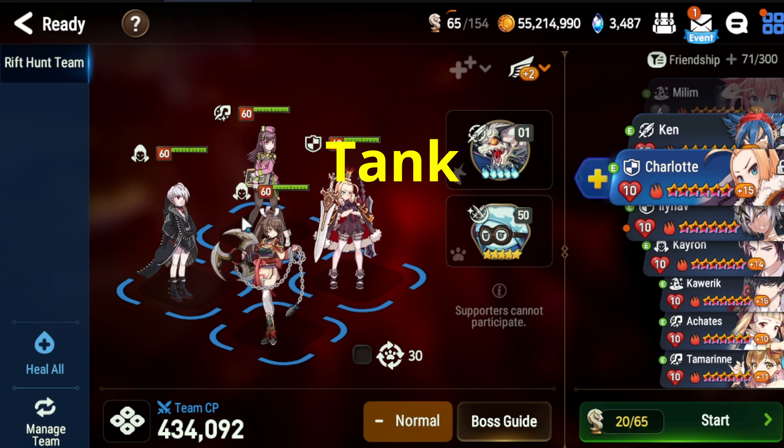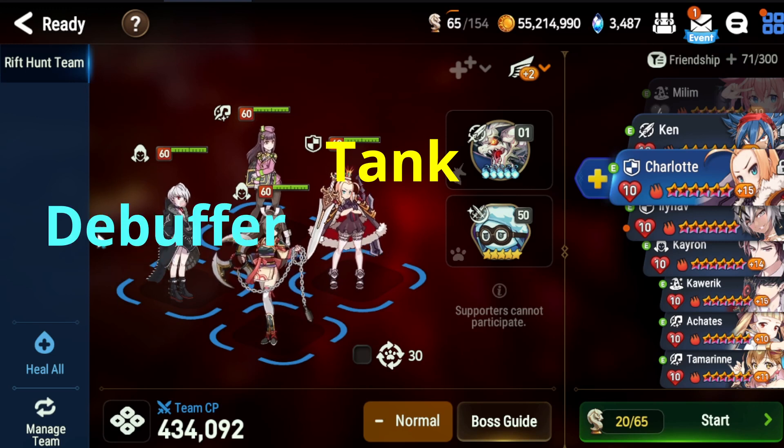You need a unit with a passive skill that doesn't rely on their third skill, or someone like Charlotte whose first skill has no cooldowns. Always put the tank in front since it gets attacked the most — the other positions don't get attacked as much. Another important role: at the back you need to put your debuffer, and your debuffer needs high effectiveness — at least 105, because the boss has 120 effect resistance. With the level two perk, the unit at the back can also give an attack break, which is one more debuff.